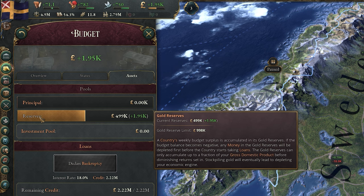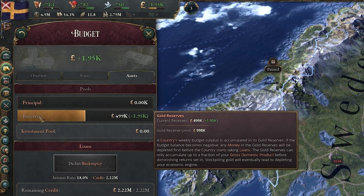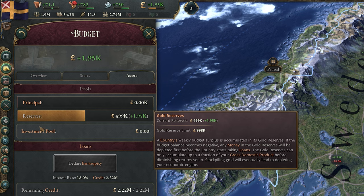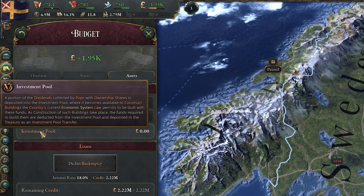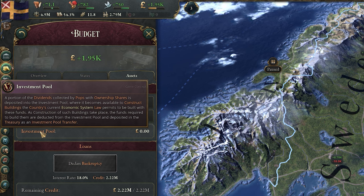You have a maximum amount of reserves based on your GDP, and when you max out your reserves, you essentially lose the extra income, which can also have some very negative effects on your economy. So if you max out reserves, try losing some money for the good of your country by doing things such as lowering the tax of your people or increasing the wages of government and military employees. The Investment Pool is a pool of cash that can be used to build certain buildings dependent on your economic system, essentially a way to get your population to pay for buildings rather than your global treasury. Think of it as a billionaire tax that is then used to develop the country.